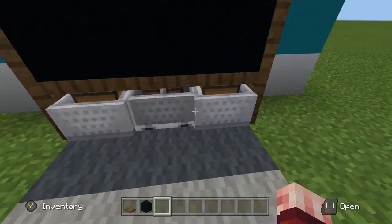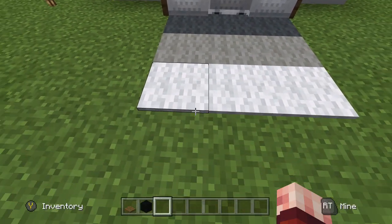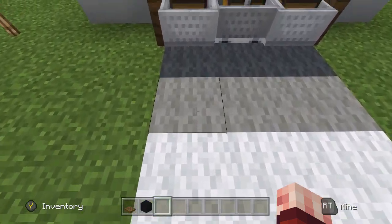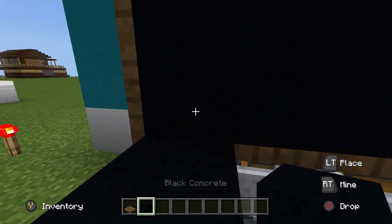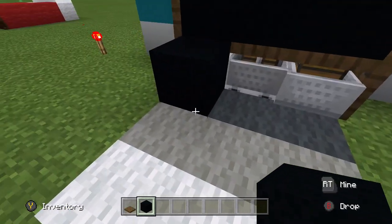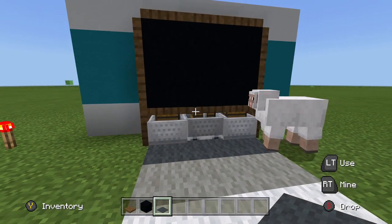If you don't have carpet along the front, the drawers will actually come out and end up all over your floor. To get the minecarts in there, just lay down some minecarts going this way, place a block just there, drop all three minecarts into there, then remove the block and put the carpet back down.